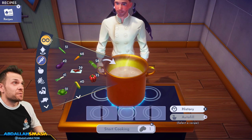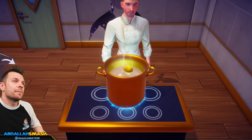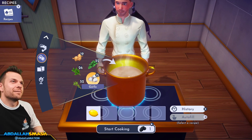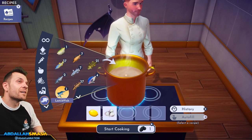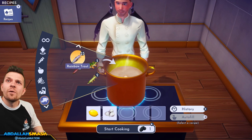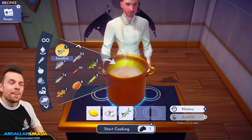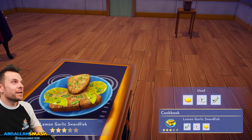Next is lemon garlic swordfish: lemon, garlic, and a swordfish — I hope I have one. Come on Moana, tell me you got me a swordfish! Lemon, garlic, swordfish — swordfish is rare, why are you giving me three stars?